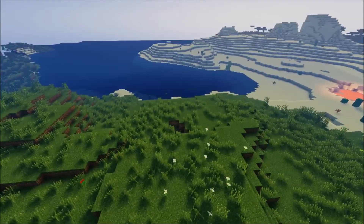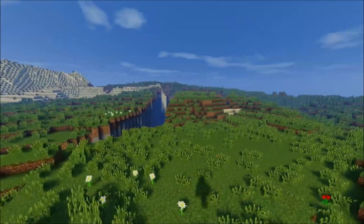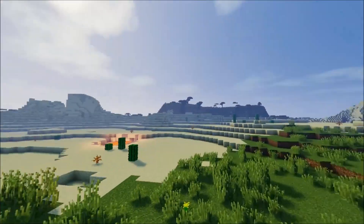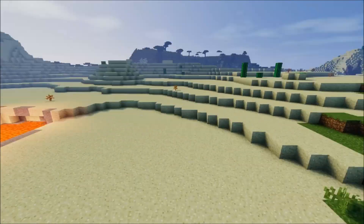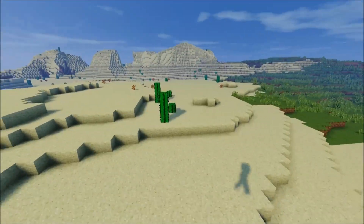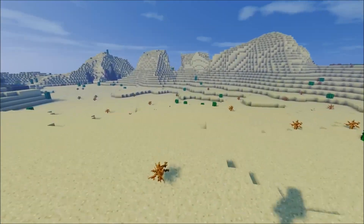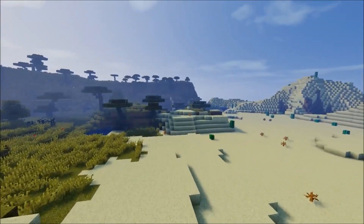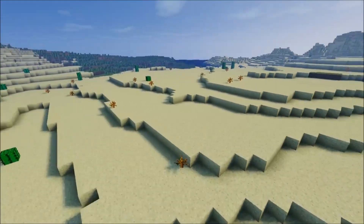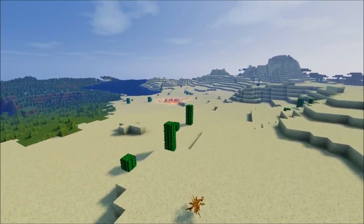For the people wondering why this isn't completely large, flat areas with no trees or nothing — this is not super flatland seeds, this is just regular flatland. What I consider flatland may differ from yours, but for the most part I consider it where it's not too steep and it's a pretty good spot for building where you don't have to clear out too much. Right here, you don't have to clear out too much — you can naturally build stuff like houses and whatnot.